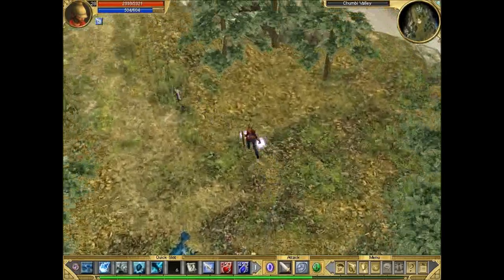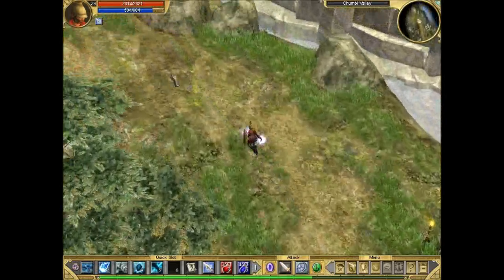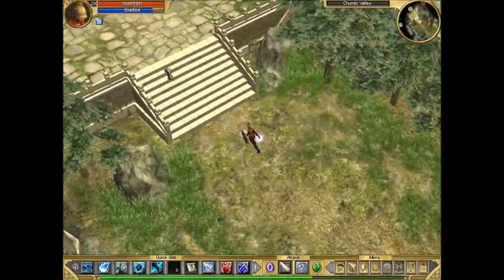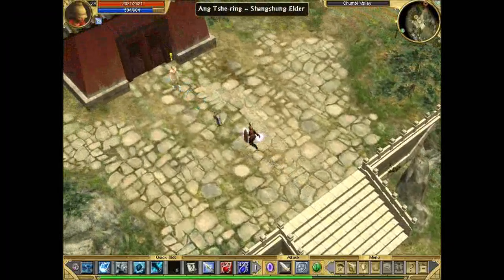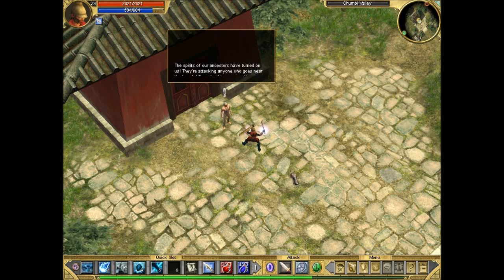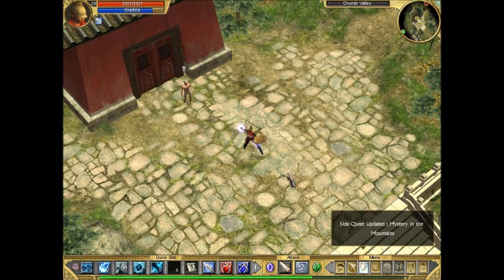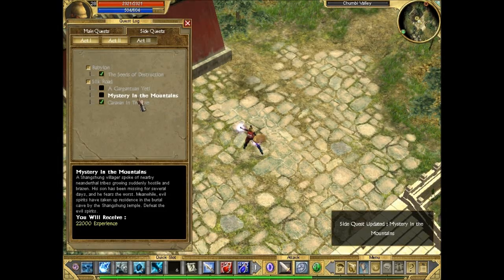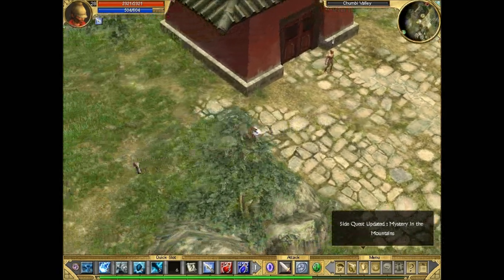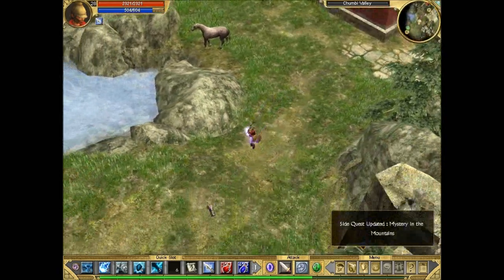It's pretty nice to get a completed one. Around here we've got a little place here. This guy says the spirits of our ancestors have turned, and this guy continues the Mystery in the Mountains side quest.